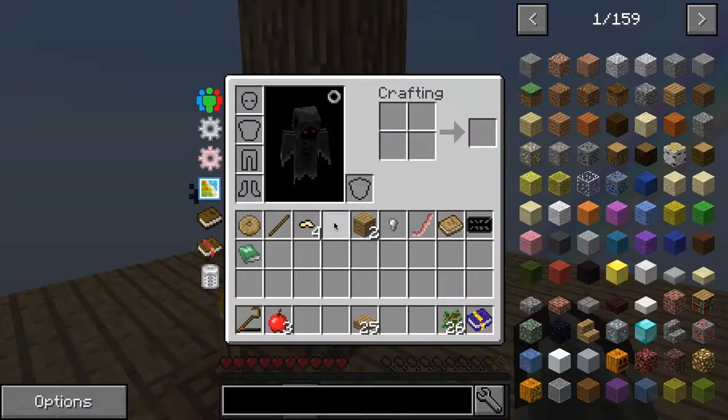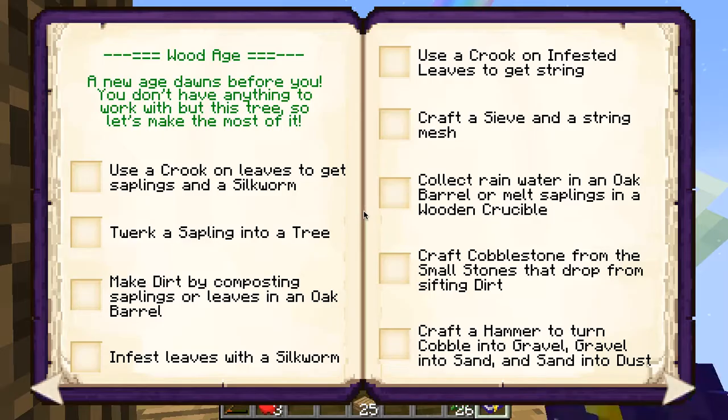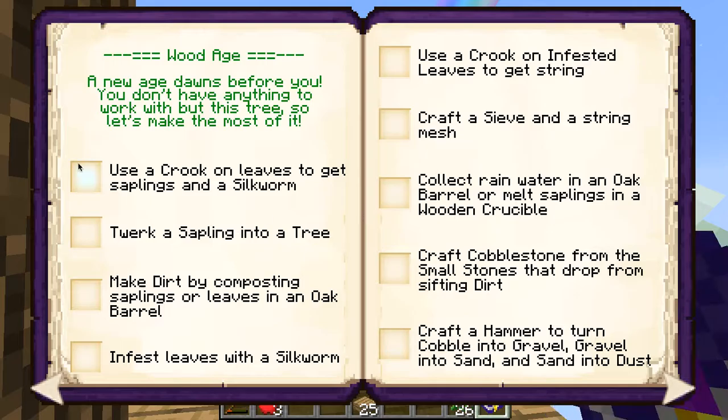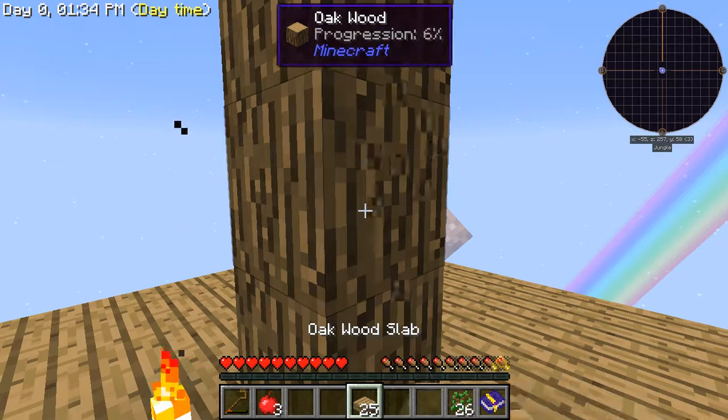Now I can check off this achievement: use a crook on leaves to get saplings and silkworms. I have silkworms and oak saplings. Twerk a sapling into a tree - there we go. Make dirt by compressing saplings or leaves in an oak barrel - okay, so that's next.